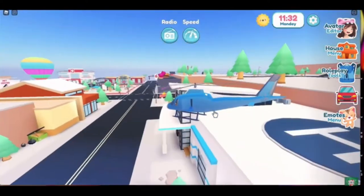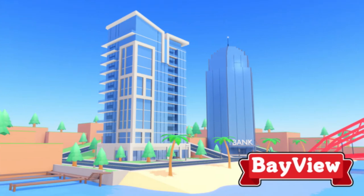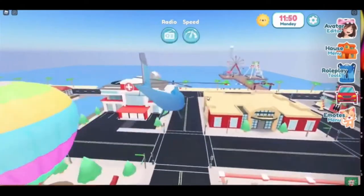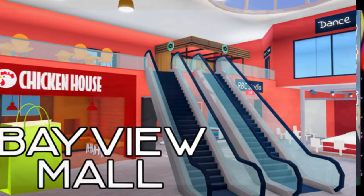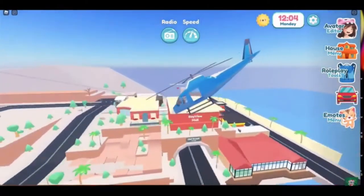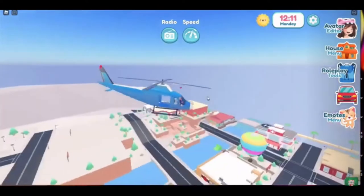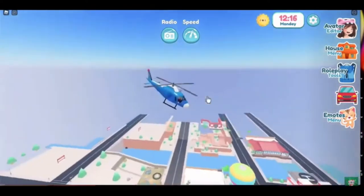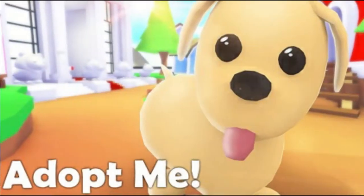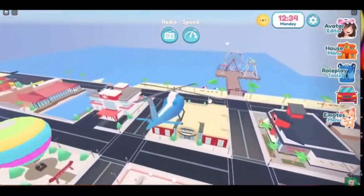Bayview RP is a roleplaying game containing many buildings and sites found in a town, such as a store, church, school, and playground, and is presently one of the most popular games on the website. Bayview has a diverse range of roleplaying tools, vehicles, and residences. It's well known for its straightforward gameplay — it has no in-game currency, and additional items and features can only be purchased using Robux. The majority of in-game products, residences, and cars are free and available to players as soon as they join. It's been compared to Adopt Me and criticized for it, but that doesn't mean it isn't a great game.